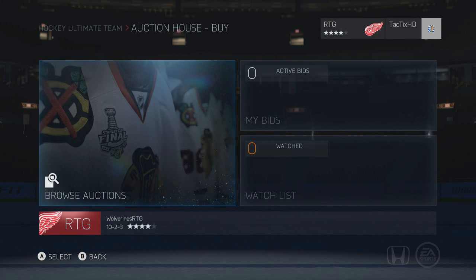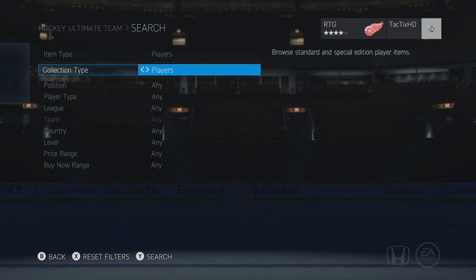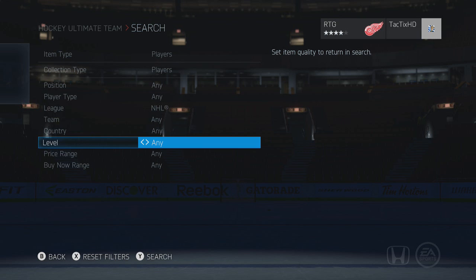How's it going guys, TexasHD here with an NHL15 video. In this video we're looking at how to make coins in NHL15 Hockey Ultimate Team. This method is the 59th minute method — it's a very good method, probably the best method so far in NHL15.